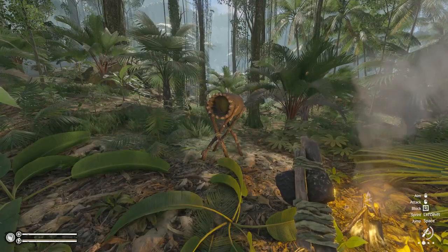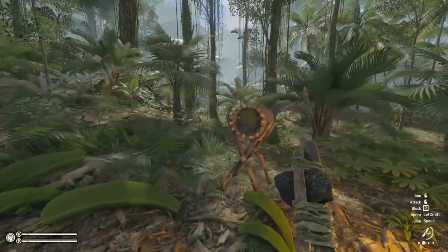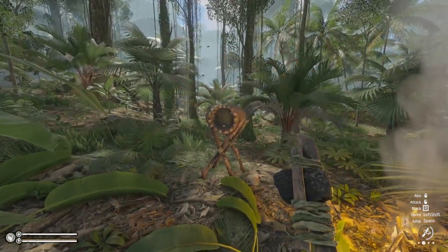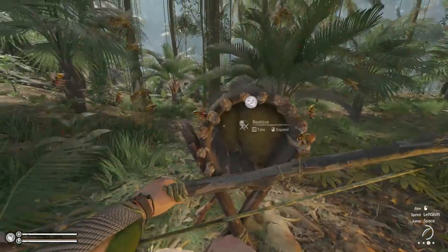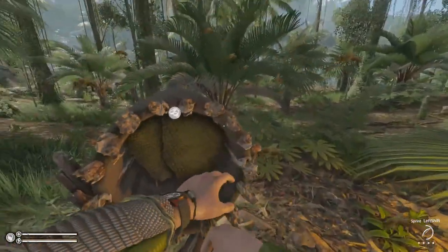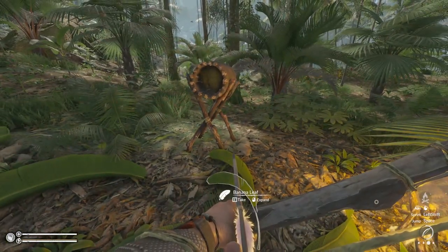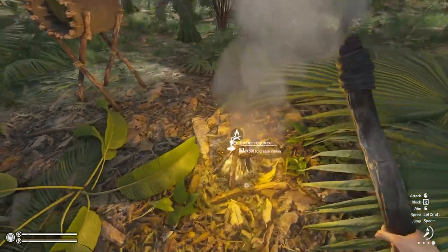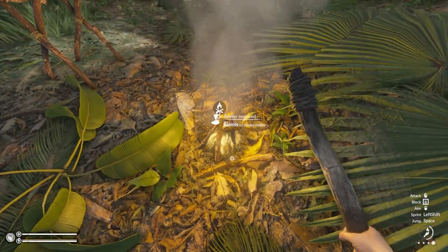It's been about two in-game days since we introduced the queen to her new hive. If you do get too close, as you can see, you will get stung — so just be careful. You can take the honey straight away if you really want, but you will get stung. If you're wearing body armor you won't get a rash, though you will still get stung — it just won't hurt you as such.